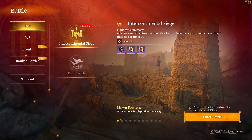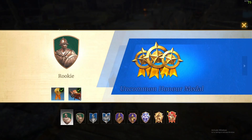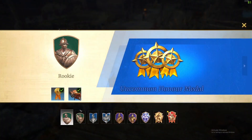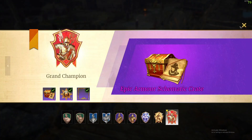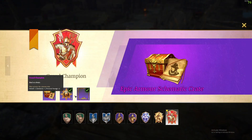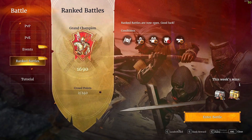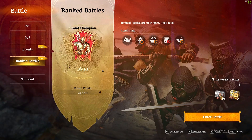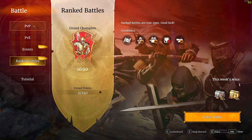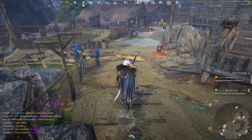On top of territory war, there's also a ranked scene in Conqueror's Blade. You can do ranked matches on the weekends and work your way up the ranks — the highest rank is Grand Champion. You get different rewards for different ranks; this one's a really good reward: basically a purple epic armor set. Ranked is going to be pretty difficult but also fun. It's just something to test your skills, another option besides regular sieges. Those two things are pretty much the end-game content and other things you can do.